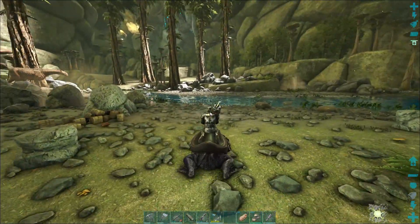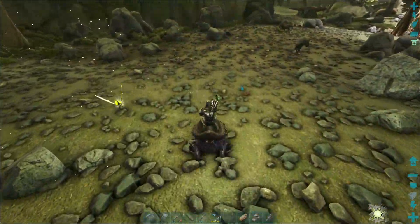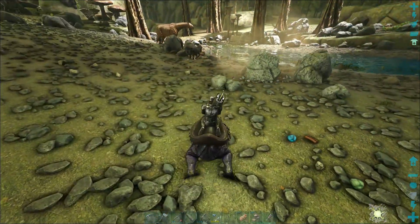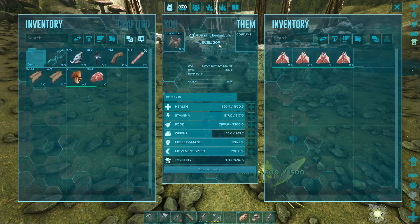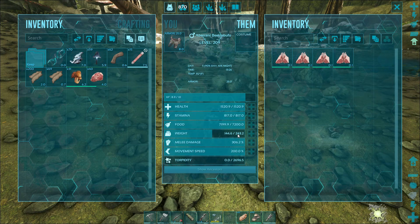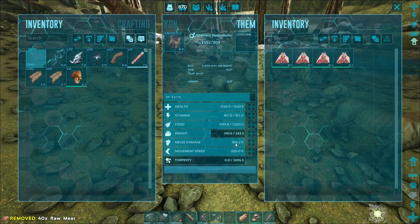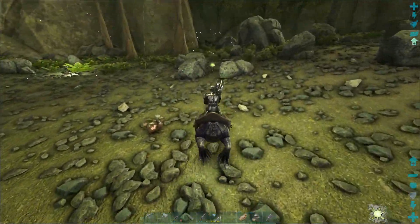Are we safe? Yes we are. Oh, that's a blue gem — we can get those easily now since we're down in the blue zone, but we need the red ones. So he tamed out to be a level 209. His health is 1520, stamina is 817, weight is 243 — oh my gosh, that is so low. Let's go ahead and drop this extra meat. Damage is 306 and movement speed 200%. Not too bad — we're going to be using him for the bugs.